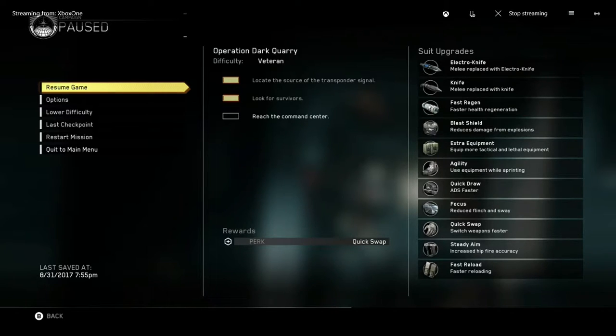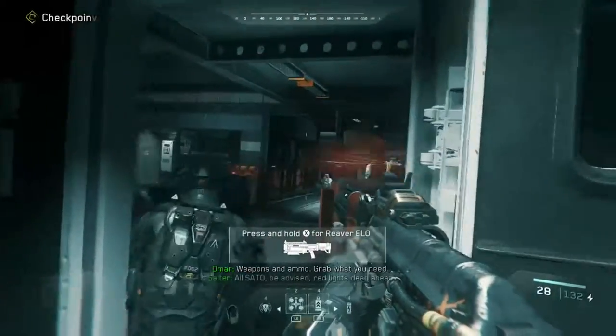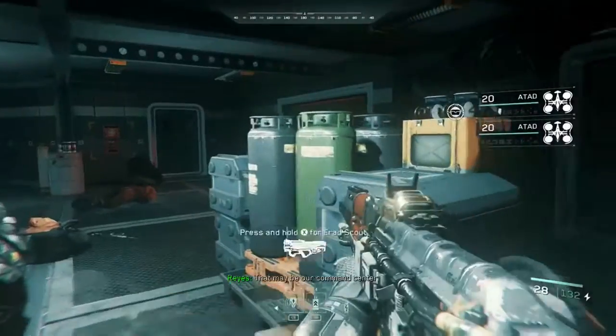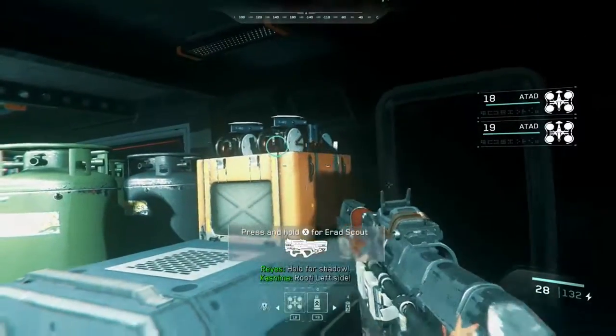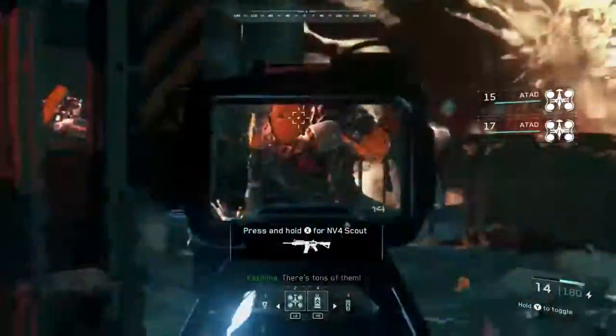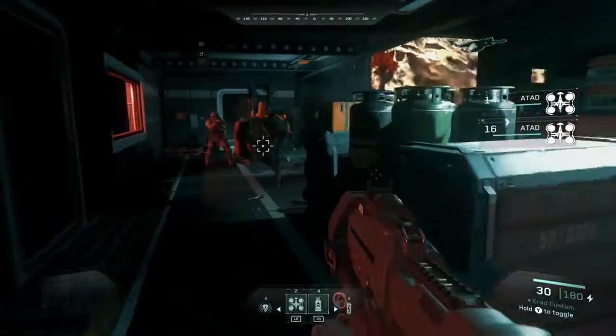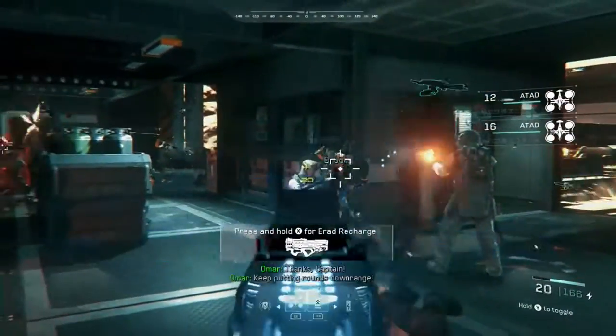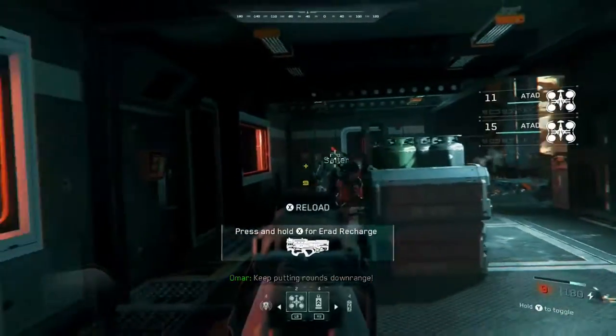Shortly right after that is what I like to call the second fight. It's a little harder, but just use both of your quad ATADs because there are two more right here. They actually really help out. Make sure you use them and try to stay back — you should have no problem.